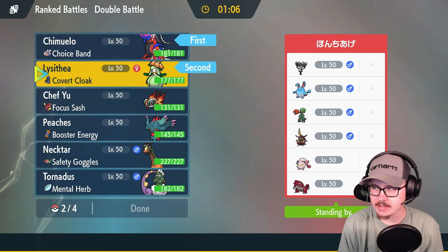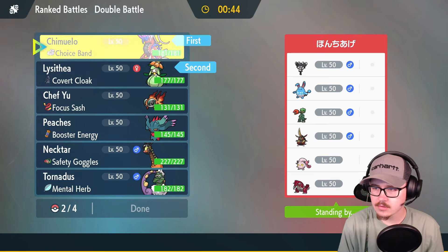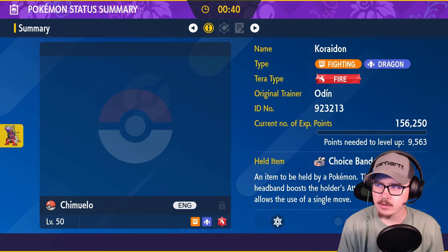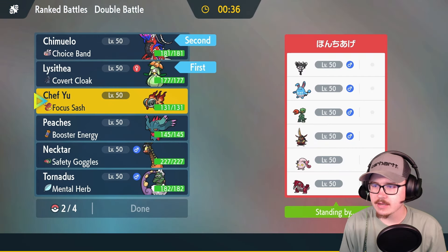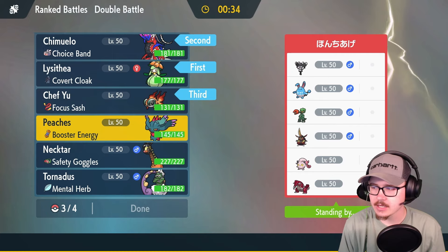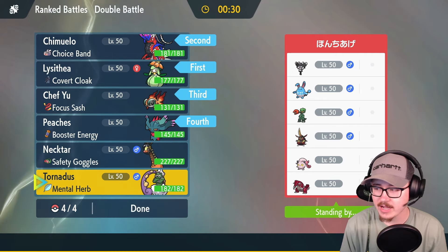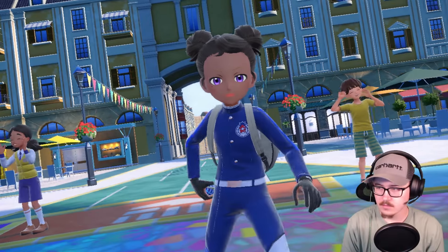I definitely think I'm just bringing these two to start and then in the back — they don't really have any form of speed control. Could also be a little scary; what Tera type are we looking at — Fire, probably yeah Fire. That's a little scary but I think I can get away with this. Play Rough being four times super effective into my Koraidon is a little nerve-wracking, but I think we'll be okay. Let's see the leads.